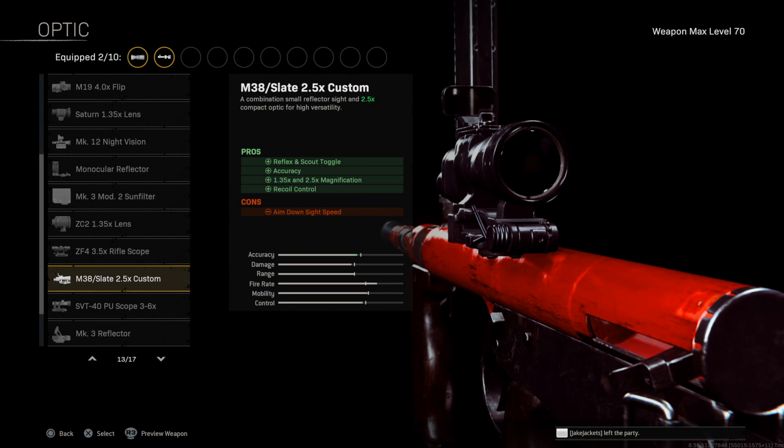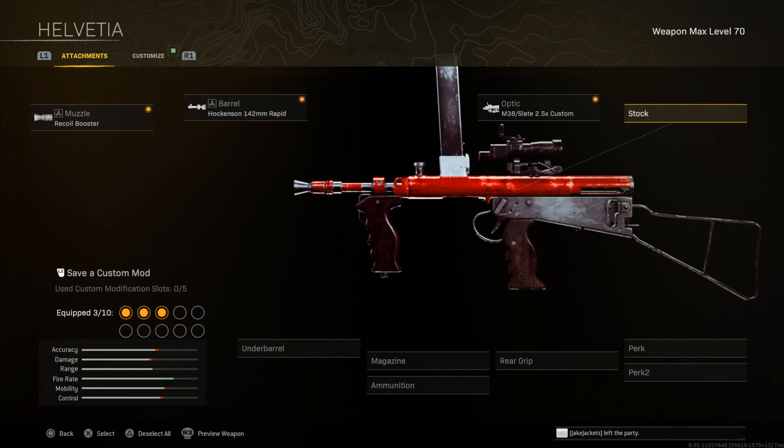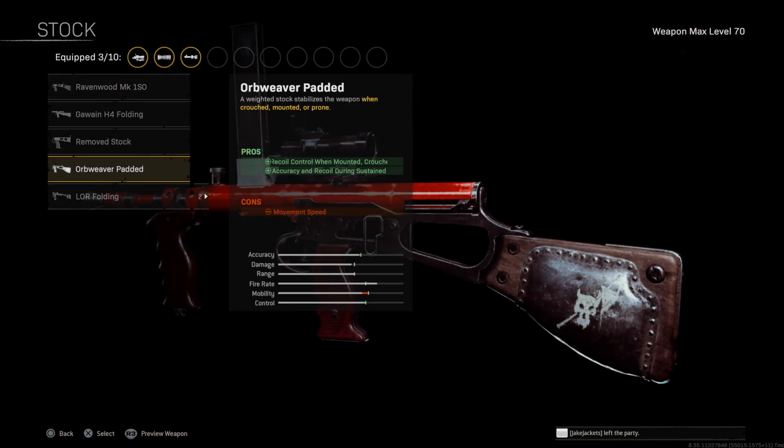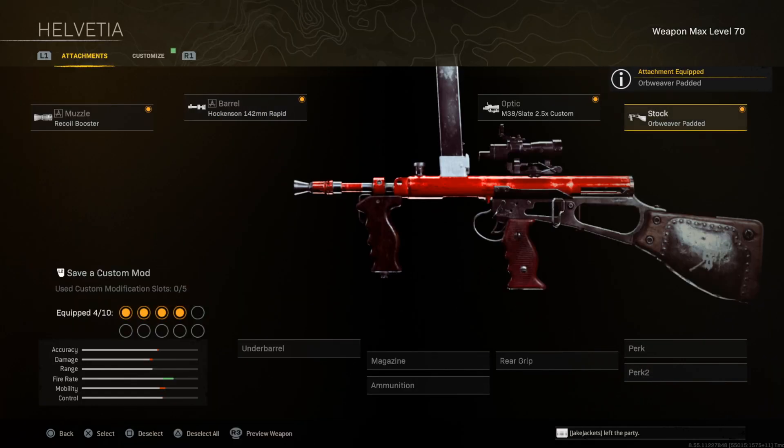Yes, you'll aim just a little bit slower, but trust me, you'll have significantly more visibility. Next up for the stock — this is where we start with the recoil help. We're gonna go with the Orb Weaver Padded, which gives us accuracy and recoil control during sustained fire.